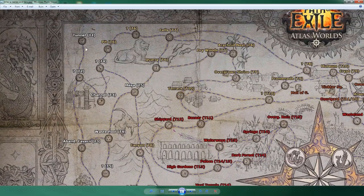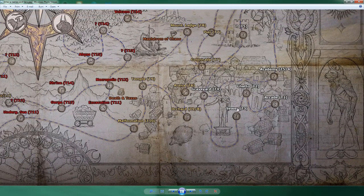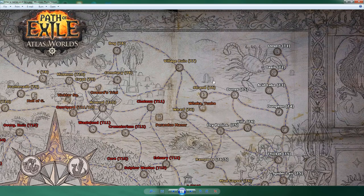Your final pool would be one tier one, one tier two, two tier threes — one of which is Channel, probably one of the better ones; Abandoned Caverns is not as good. Veil Pyramid has an easy boss but the layout can be annoying. Sewer, which is the same as Waste Pool, and Arid Lake, which is a good tier three, but it opens up Grotto. You also have to do Dungeon and Dunes — Dunes isn't bad — but then you're opening up Villa.